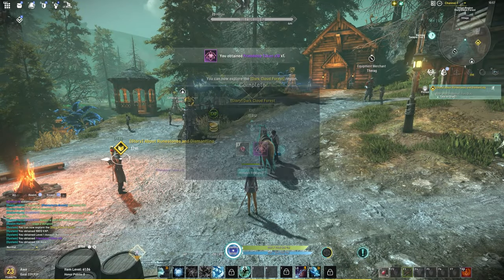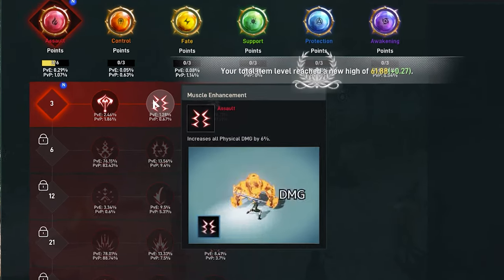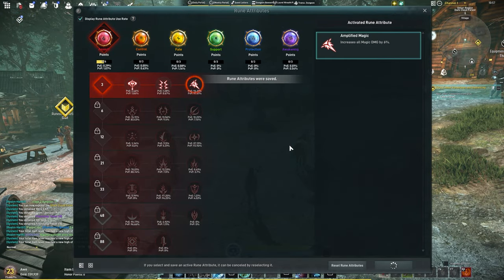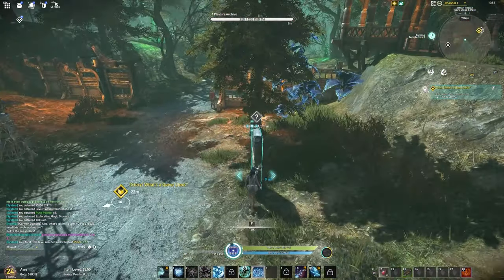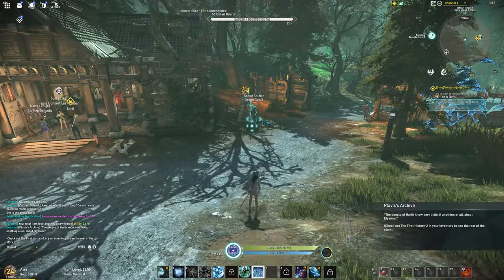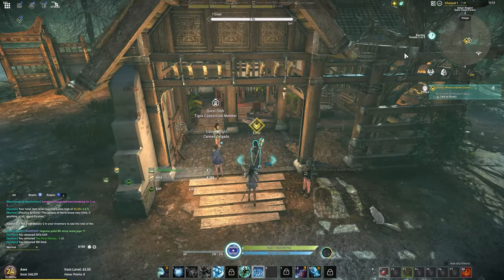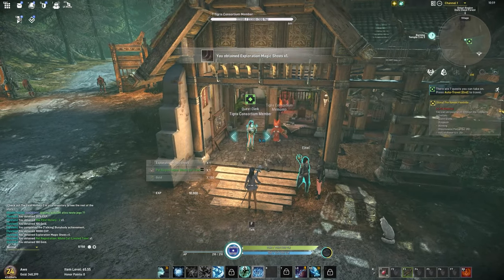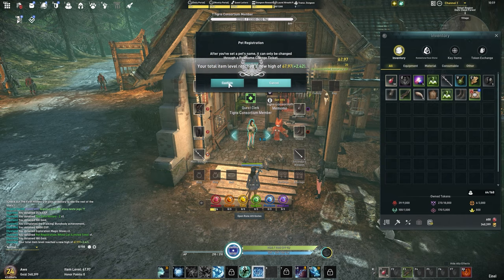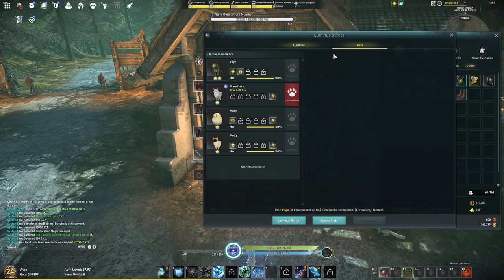At this point you should have received your third red runestone. I recommend reading over these, but ultimately you'll most likely take the one with the highest percentage used by your class. Around this point you're also going to receive your first pet. This pet is temporary but it'll help you pick up items and give you a slight XP boost. You can open the pet menu with L.